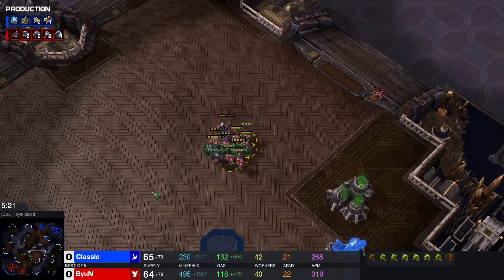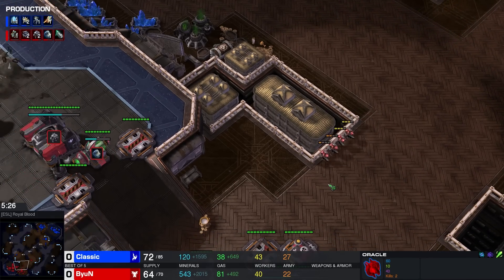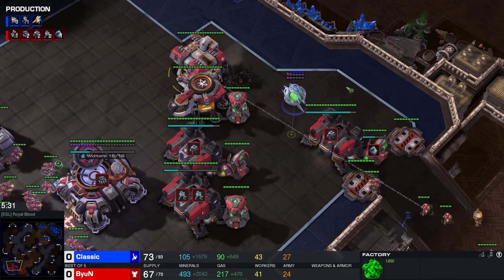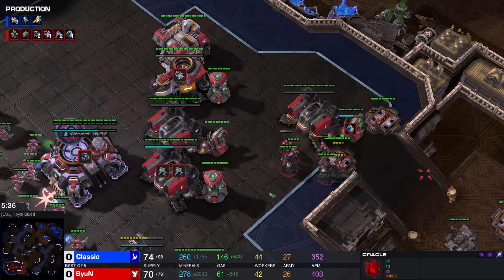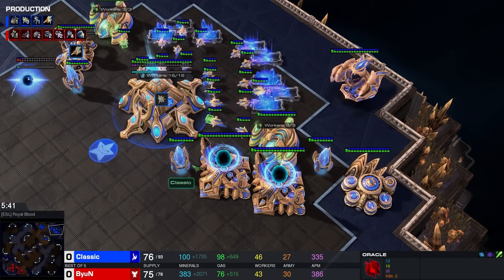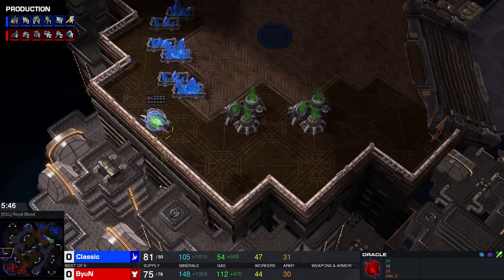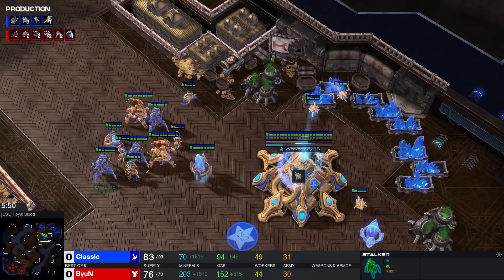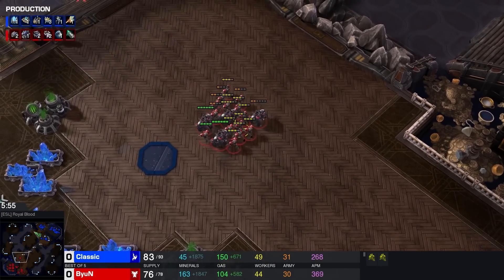We have another Adept shade here chasing this little army. The Oracle is still alive. This is Phoenix Colossi without the Phoenix. The downside for Classic is that he can't really easily track those Medivacs, and it's difficult to deal with drops. But the upside is that he was allowed to build a very fast third base. He has a powerful army, and if it's going to be a straight-up engagement, I actually really like Classic's position here.